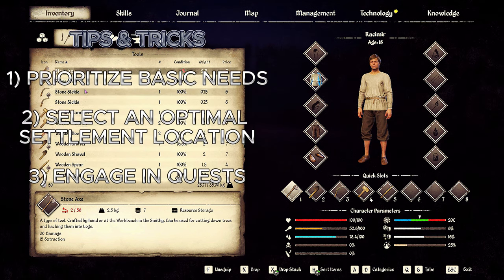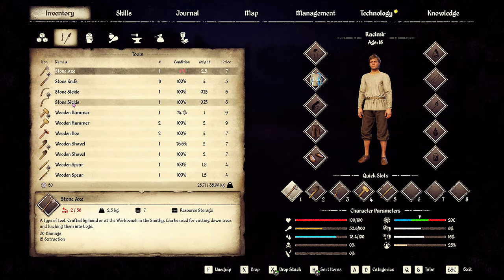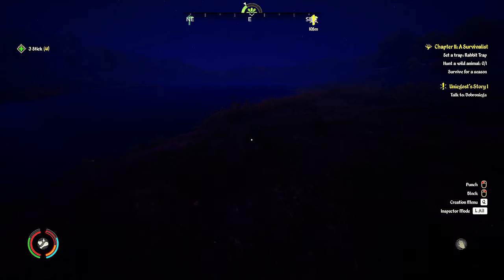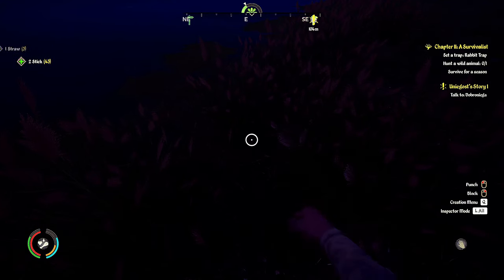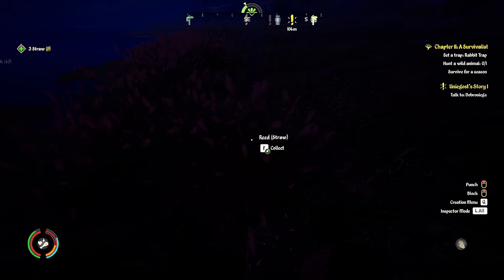Tip 3: Engage in quests. Completing quests not only provides rewards, but it also helps in building relationships with the characters, which I think can later be beneficial for the growth of your settlement. The more jobs I do for people, I'm seeing that I'm gaining respect. That has to mean something later in the game, right?